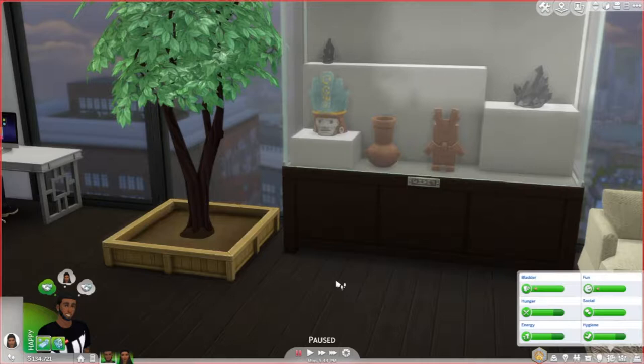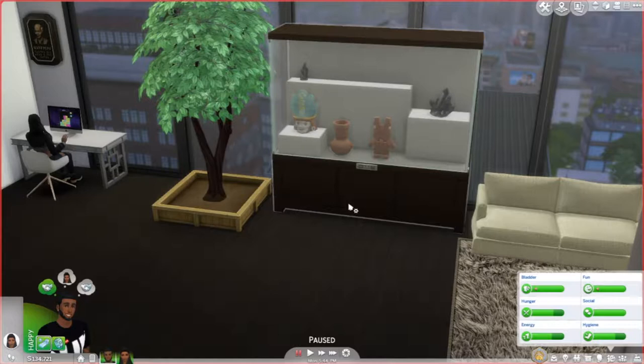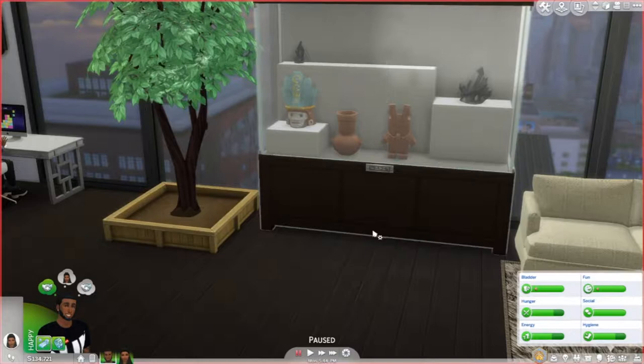So this is my new Sim couple — this is Deshawn and Brooke. You'll get to know them throughout this let's play. I've already kind of dabbled with the Jungle Adventure game pack off camera, and they've already had some trips through the jungle and have been pretty profitable. Both Brooke and Deshawn are outdoors people — they love the outdoors, that sense of adventure. You may also notice there is an avocado tree growing in their living room. Don't judge me — they're free spirits.